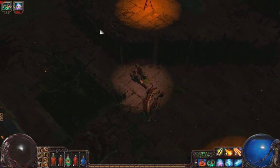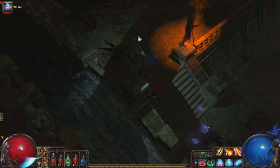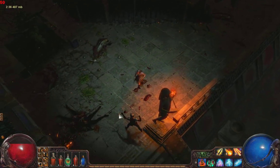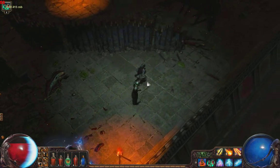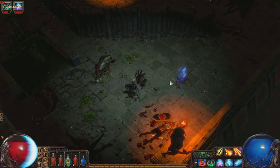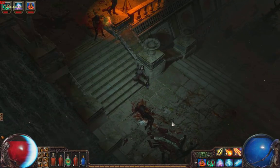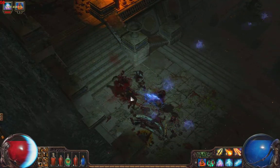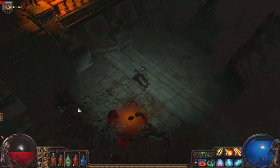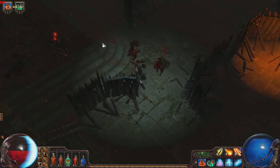Looks like this guy's a special dude — he almost just killed me there. It's a little difficult because I don't have any zombies to absorb some damage for me, so I'm trying to make some skeletons here. I'm going to take out this mage. Now that the mage is dead, I'm going to raise a minion — basically a clone of the mage, but it does a lot less damage. My zombies are definitely much more effective than the little flimsy skeletons, but the skeletons definitely help too.